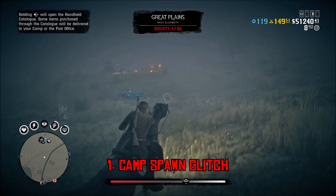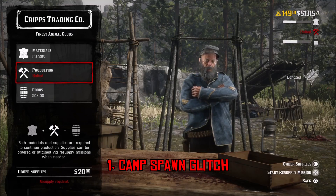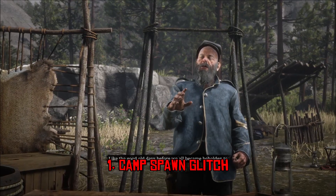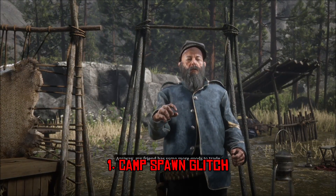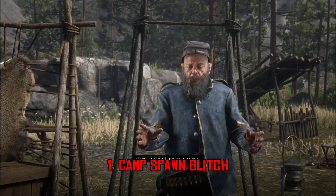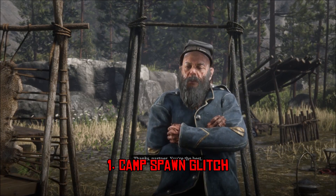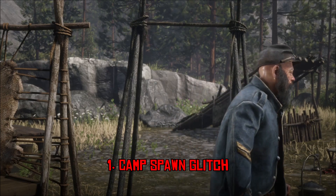The Camp Glitch doesn't just stop at camp spawning — there are other glitches as well. Take a look at this: I was trying to do a resupply mission with Cripps. I needed to get supplies for my trader business. I talked to him, the cutscene finished, and no mission started. I talked to him a second time — also did not work. I see the cutscene, mission does not start. So the camp can be really buggy at times.